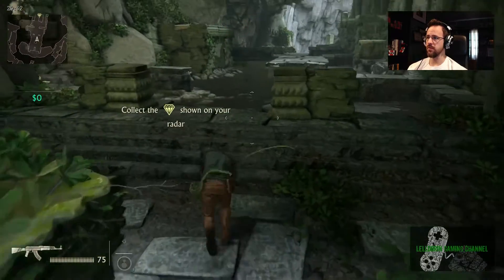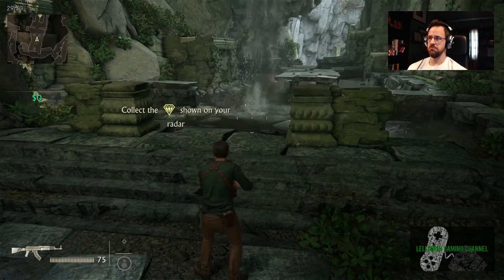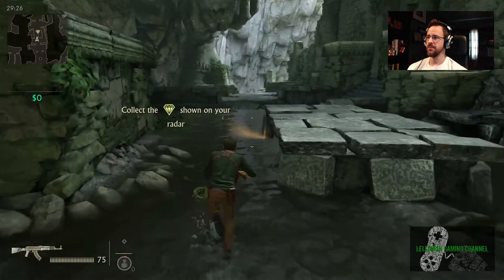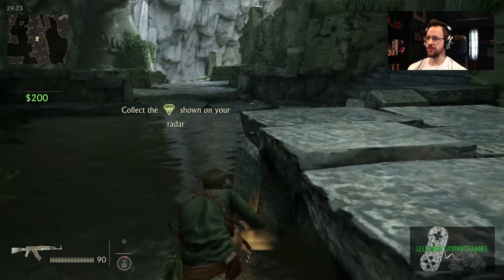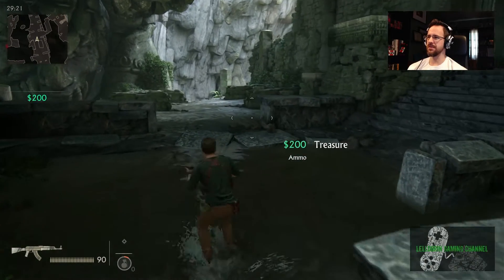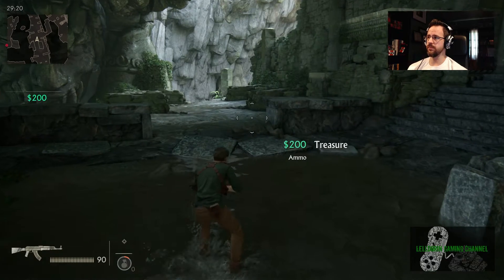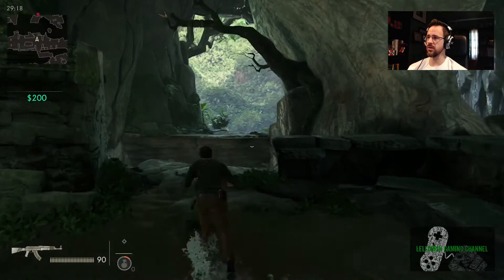We jump right over that. Okay, so we collect the diamond — is this what we're going up against? We got treasure. Enemies will appear on radar when firing unless they are using a silenced weapon. Okay, hold X to continue. All right, what's this? We gotta go — let's go kill the enemies.